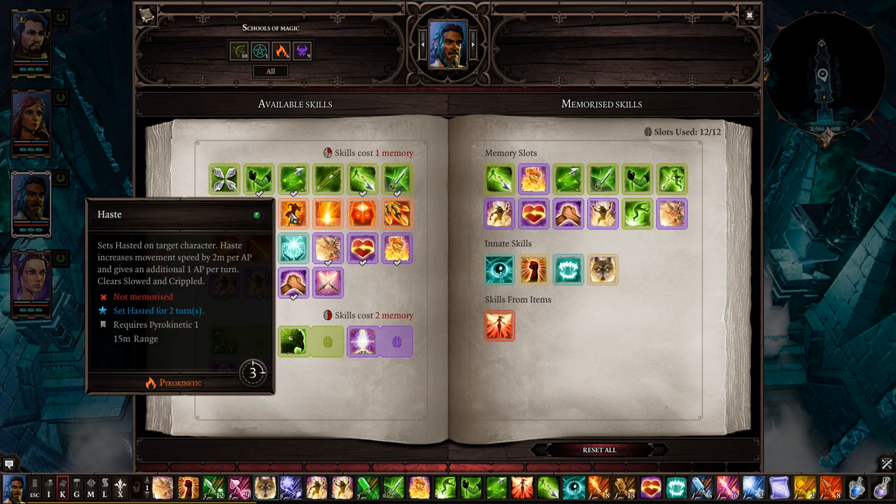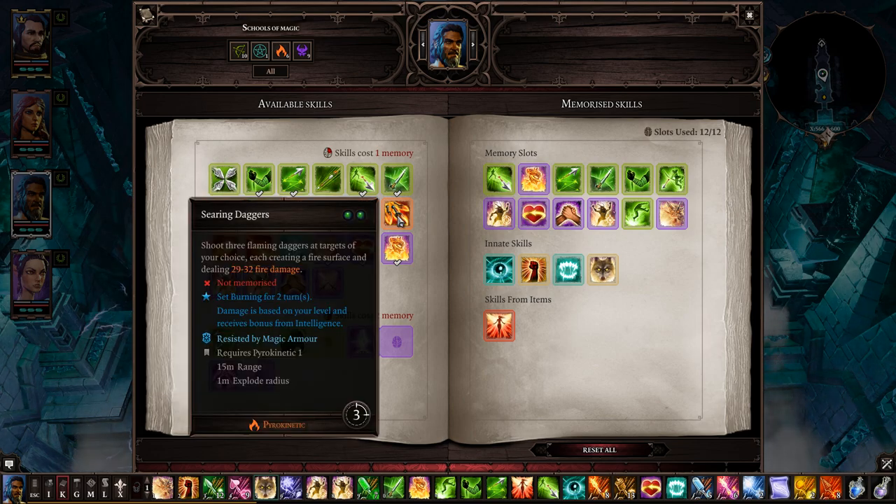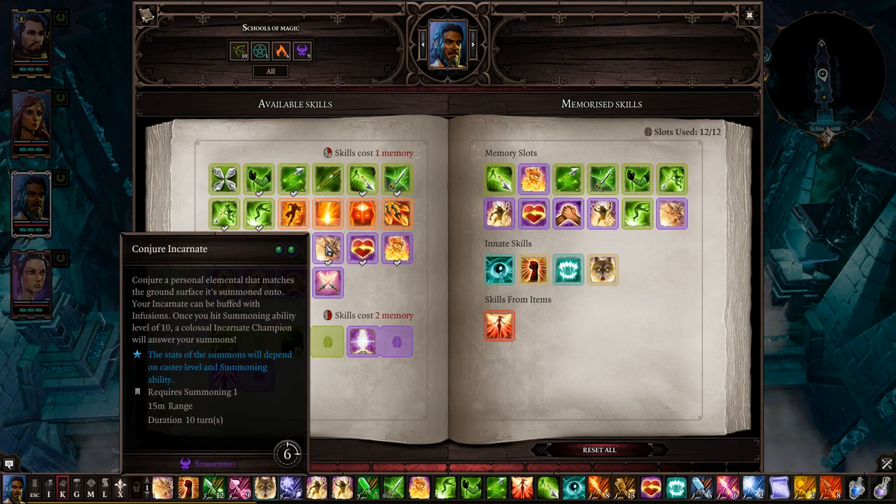Haste from Pyro: pop this on someone and they get more AP per turn and cures some bad conditions — I used it in a few instances and it turned the tide in some fights. Searing Daggers: great for starting fire surfaces, igniting barrels, or running out of fire arrows — drop a fire surface and put your summon on it to give it a fire infusion. Really useful.